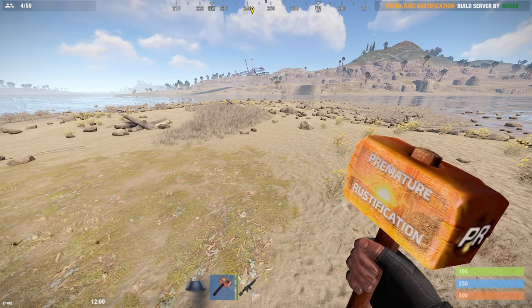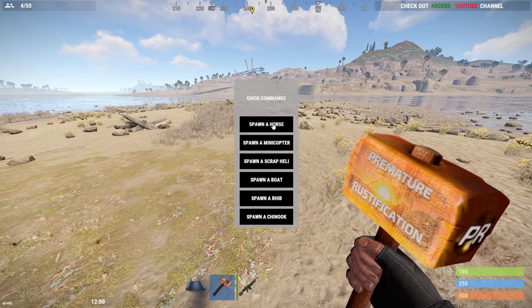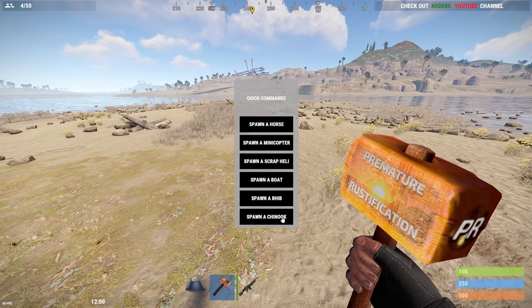All you need to do is come in and in chat type forward slash N. You can spawn a horse, minicopter, scrap heli, boat, rib, or even the Chinook.